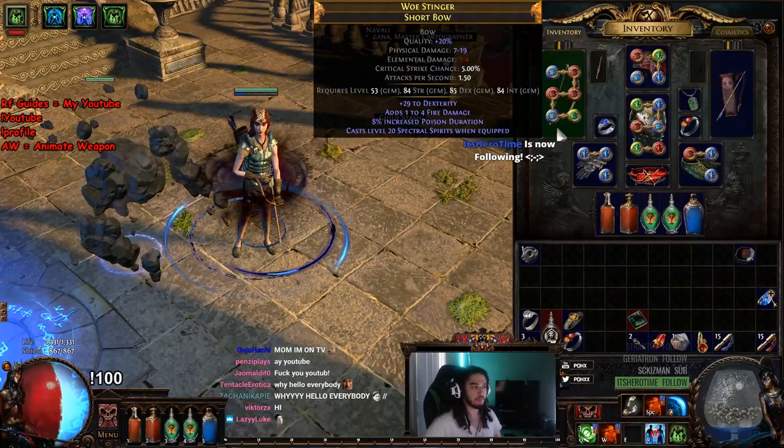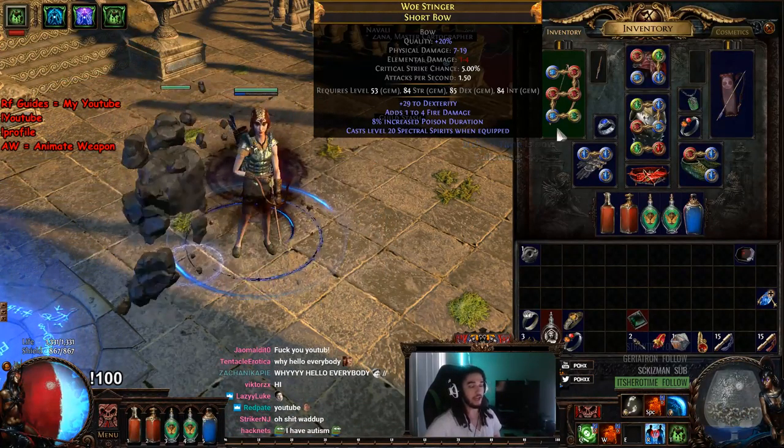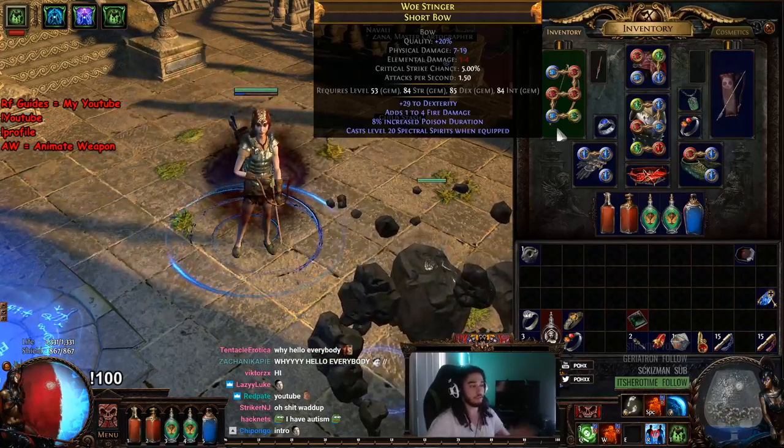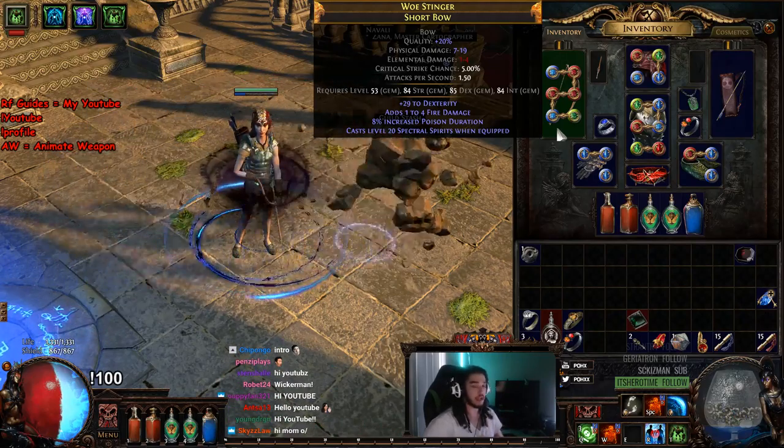I'm using a 6-link bow that I crafted, which you can actually create for under 50 chaos. And it will be your endgame weapon, at least as far as I know. There's a bunch of other things you can do to this — you can get plus 1 gems — but this is just the baseline, very basic.